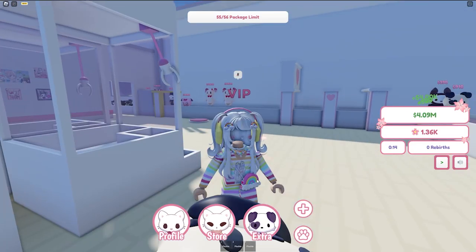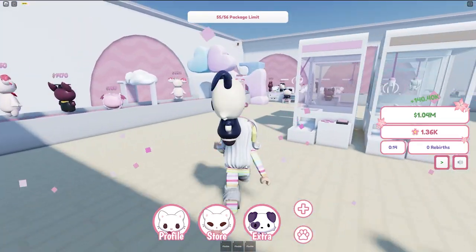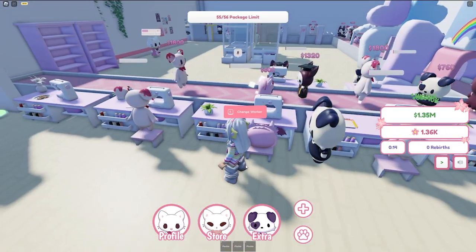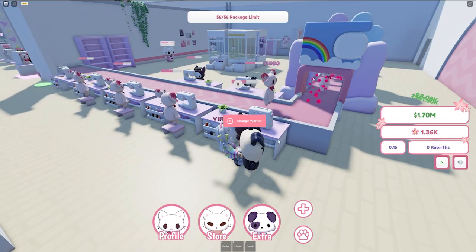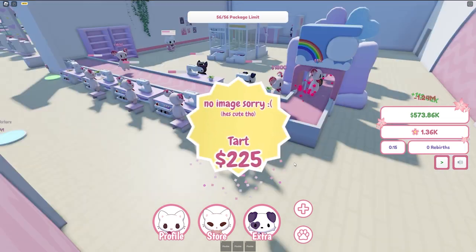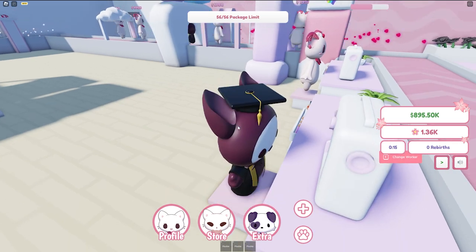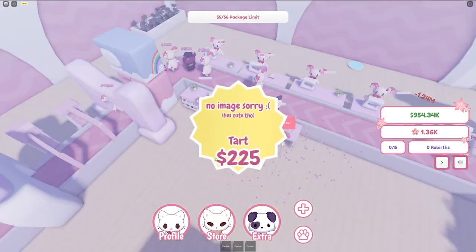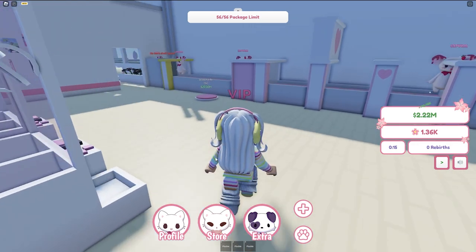We can buy the next upgrader though, let's do that. We also need to buy more Tarts - another Tart and more money. I'm gonna have my own army of Tarts! We can buy the next one. Smart Dum-Dum's gonna have to go, I'm sorry. We can buy it right now - we have an army of Tarts now! We should be making so much money.